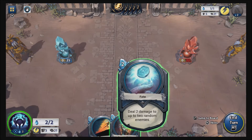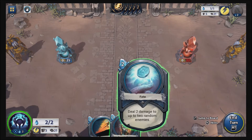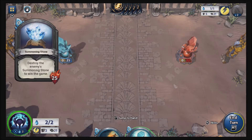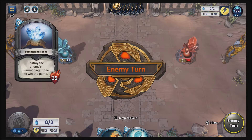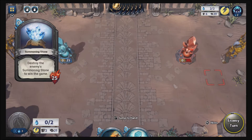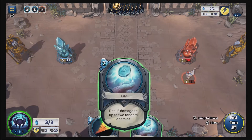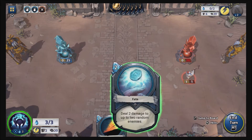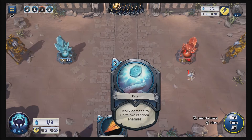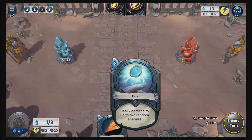Hit up to two random enemies. I'd rather save this, I'll just do this one. Okay, I could have summoned a guy on the field but oh well, at least I did some damage to his stone. Let's see — let's just do this one. There we go, and our turn. Look at that, we're winning, we are doing good.